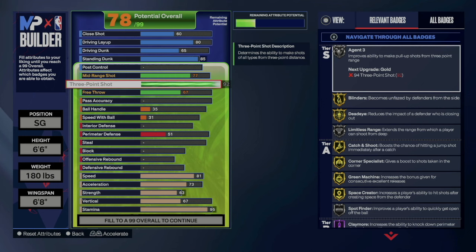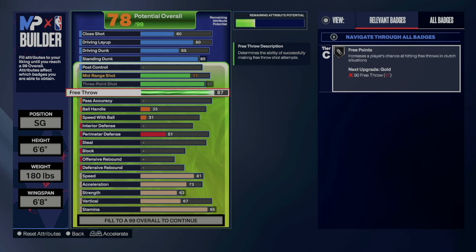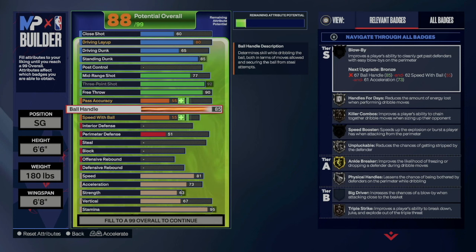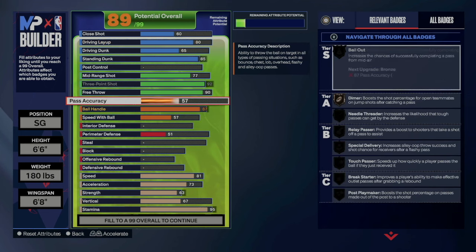We're going to go 92 on the three-ball because we want to be able to shoot from the hash — silver limitless is the sweet spot there. We'll go 90 on the free throw, because in rec and pro-am you've got to hit your free throws, so 90 is what we're going to rock with. For ball handle, I go 87 to get killer combos on silver.